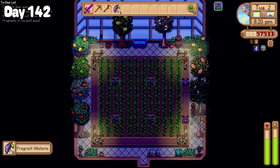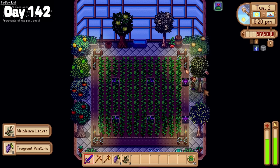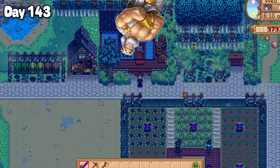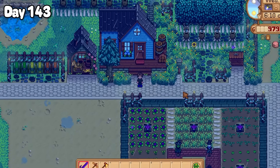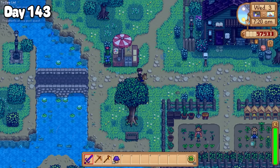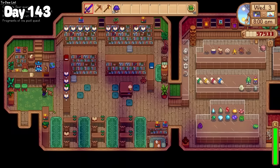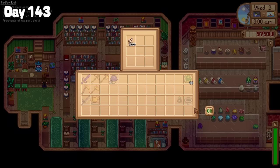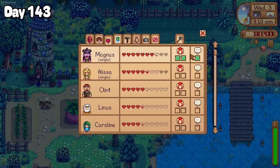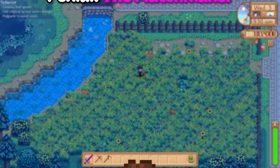I finished the quest as evening turned into night, and just before bed I went around collecting all of the fruits and nuts from the trees in my greenhouse. Zeus had come to play on day 143, and I was stoked because I was running desperately low on batteries. I began my day riding Dusty through the rain over to the museum, where I dropped off 100 bone fragments to Gunther, before burdening Rasmodeus with another purple mushroom. But hey, as you can see, it was working.